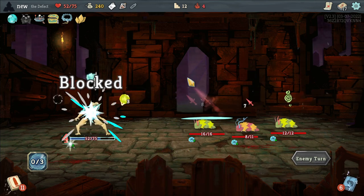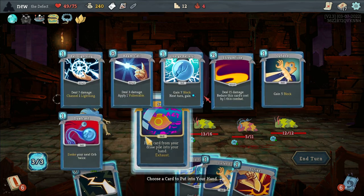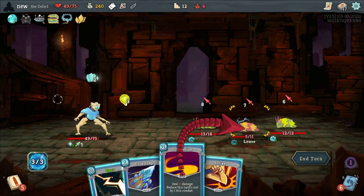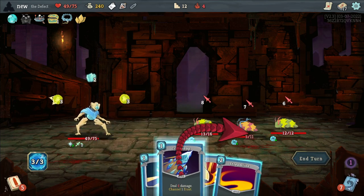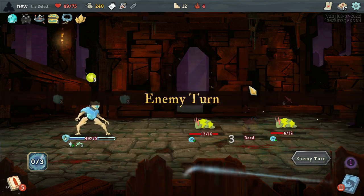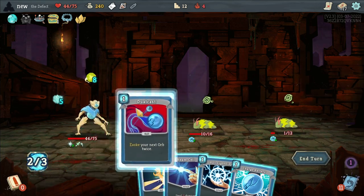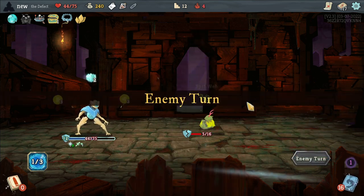Drawing is something that's underrated, or at least something new players don't realize. We'll take this. We can just kill — no we can't. Hopefully it kills. Okay, that was a misplay — I didn't realize I was Weak. He's dead next turn.